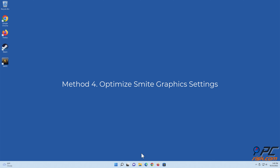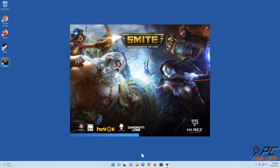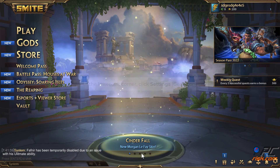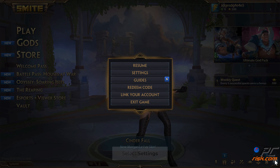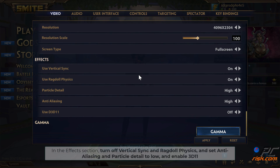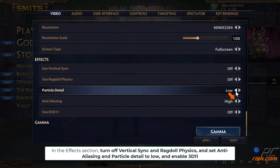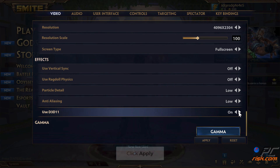Method four: optimize Smite graphics settings. Launch Smite. In the Effects section, turn off Vertical Sync and Ragdoll Physics, and set Anti-Aliasing and Particle Details, and enable DirectX 11. Click Apply.